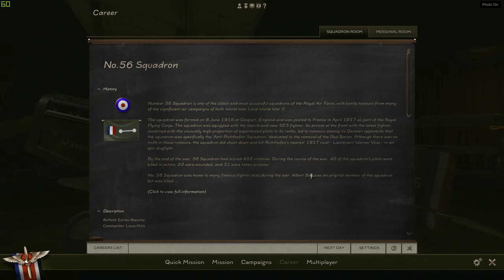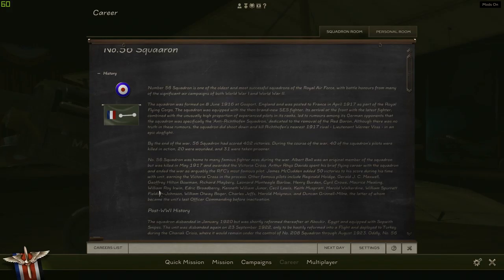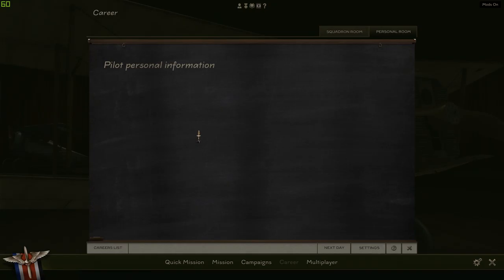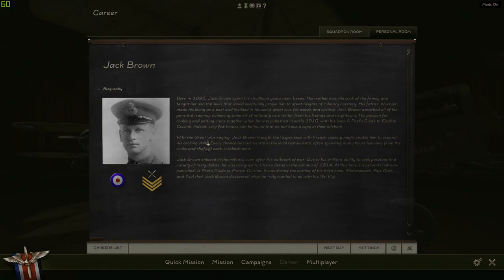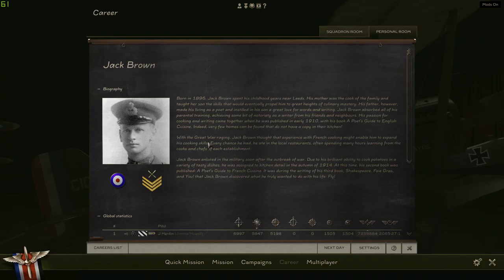Number 56 Squadron was home to many famous fighter aces, including Albert Ball. He was an original member of the squadron but was later killed. That's just a brief overview of Number 56 Squadron. In Rise of Flight, we actually won't get the historical figures in our squadron, such as Albert Ball, but Pat Wilson's campaign generator does that, so if you're into that kind of thing, there is that option.